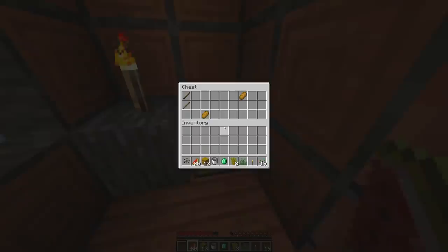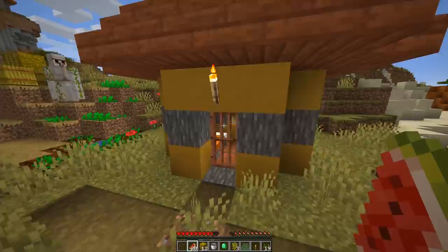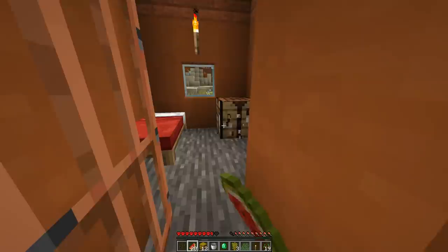Thankfully, we're all right. That's why I have to be careful in hardcore. When I play normal survival, I'm already a very reckless player. So I have to make sure that this time I'm super careful. I need to watch every step, every move I make, and be super careful — especially when I'm around lava.